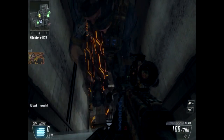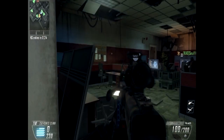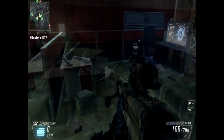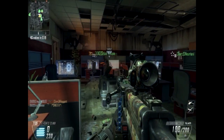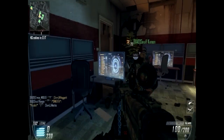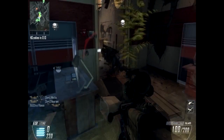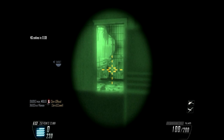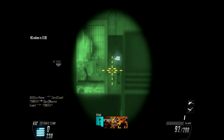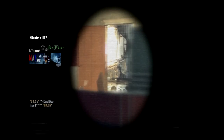Headquarters located. Be advised, hostile hunter killer drone inbound. Got him, clear. He's gone. Down. Currently UAV inbound, HQ online.